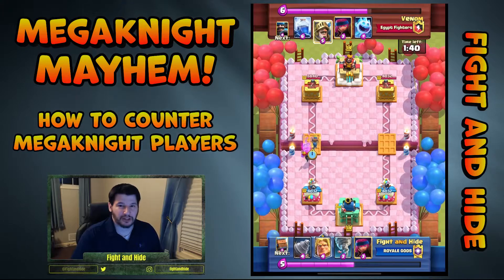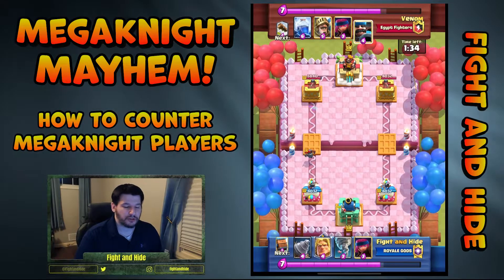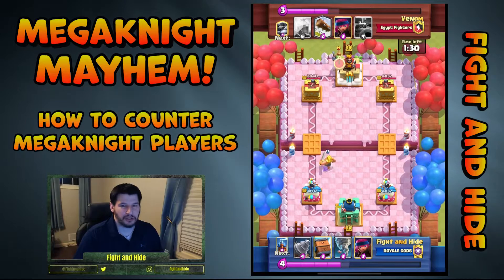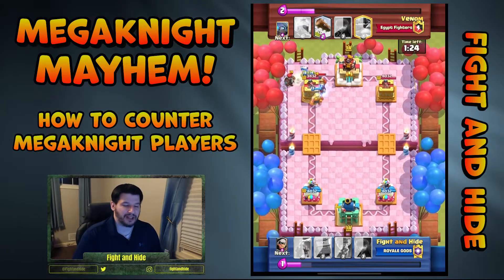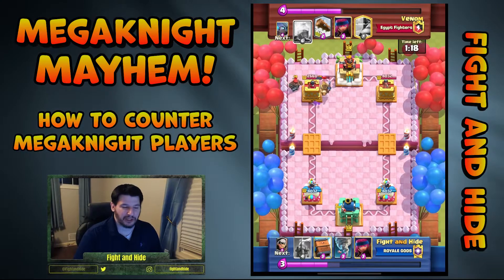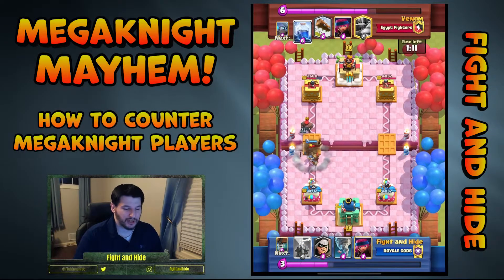You can easily direct a Mega Knight all the way to the King Tower by carefully placing your Spirits or your small elixir cards two rows apart until you get them all the way there — he'll make the jumps each time. I love doing Drill in the back with Golden Knight ability activated because you have to make them choose: are they going to defend the Golden Knight coming down the lane, or go to the Drill? A lot of times it will actually pay off.